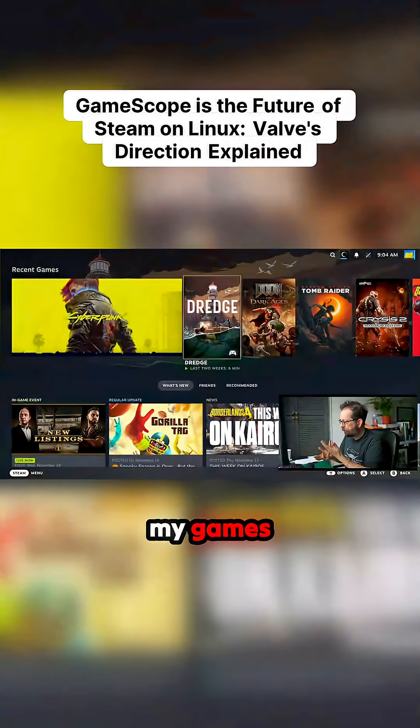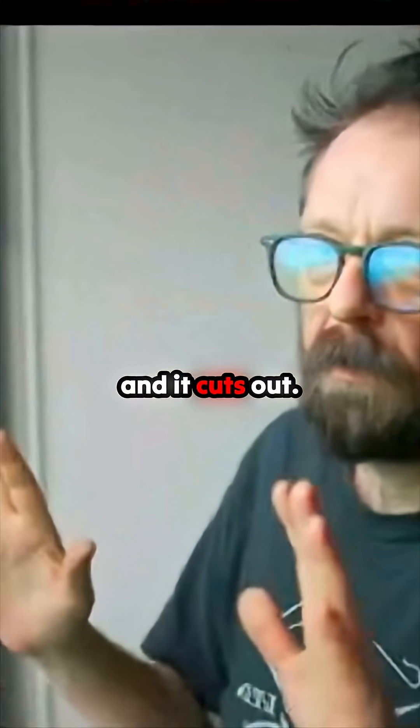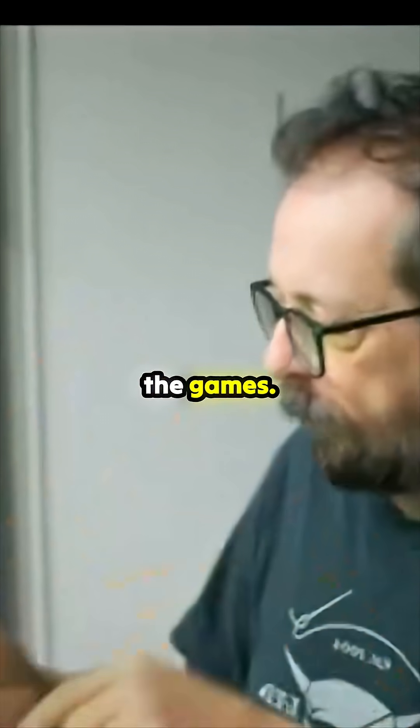To come out of games mode, you just go Super+Shift+R and it cuts out. I haven't tested it because I'm concentrating on games mode trying to launch the games.